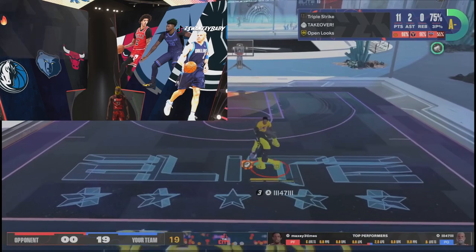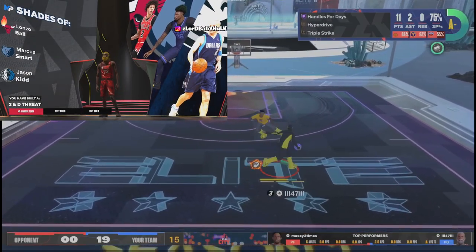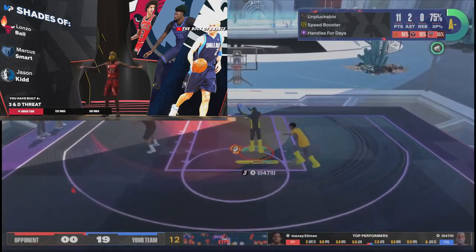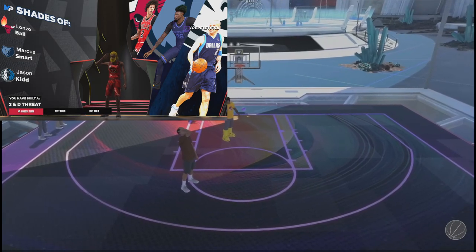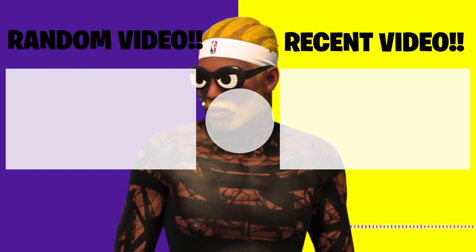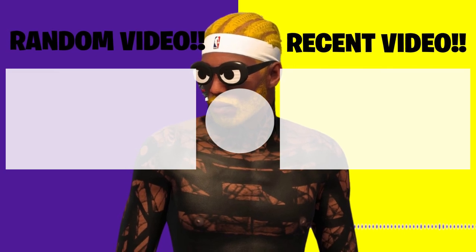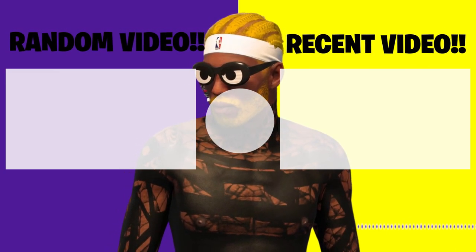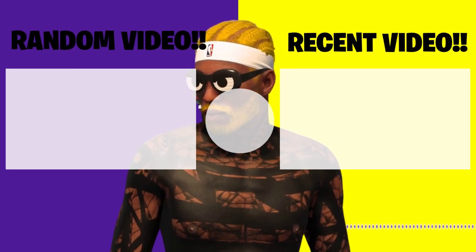And voila — here's the first version. Player comparisons: Lonzo Ball, Marcus Smart, Jason Kidd — some great comparisons. You're a three-and-D. Let me know if you see this name a lot. Click on my last video if you want to see how shooting is broken. When this hits the fan, everything I said will be there.